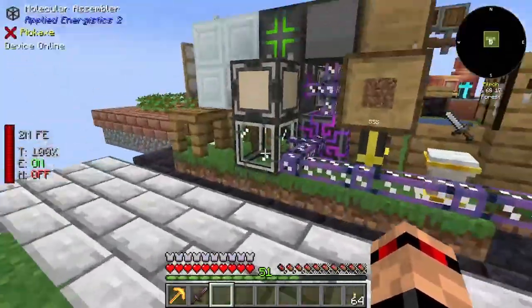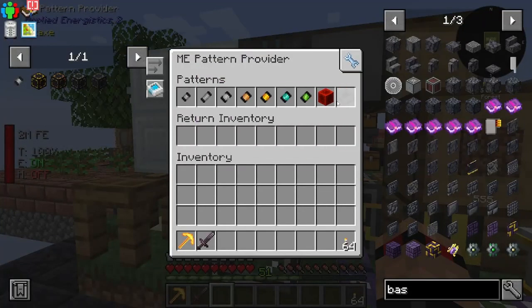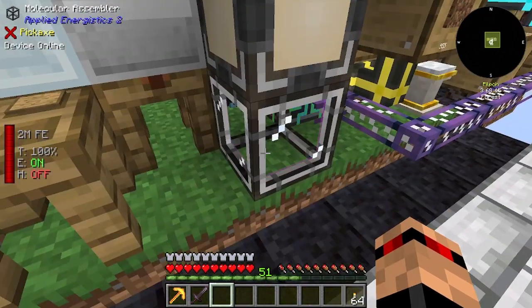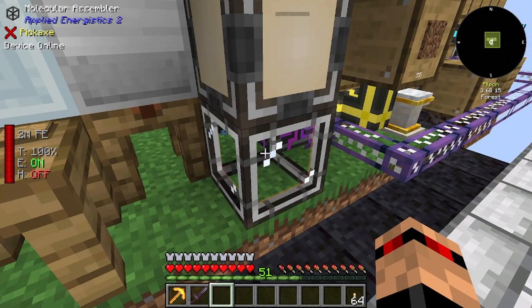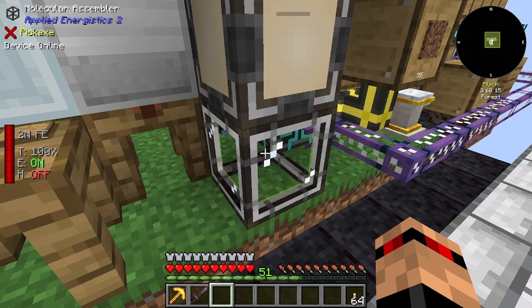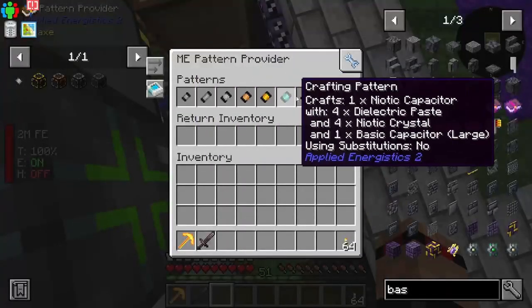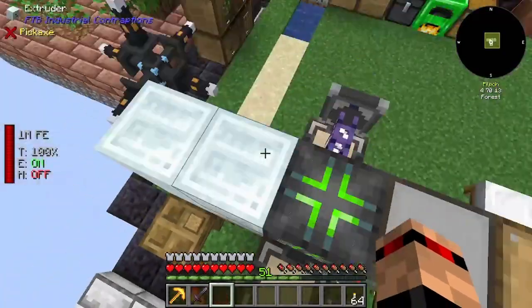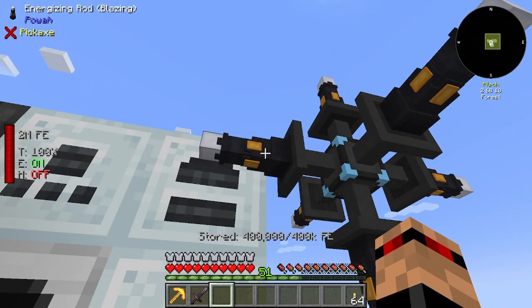I've got the patterns in there. I also set up a molecular assembler with patterns above it, made another pattern provider and stuck it above this thing — it's like a regular crafting table so it does the crafts. I chucked a few patterns in here, basically for the capacitors, and I upgraded these so they're now the blazing ones.